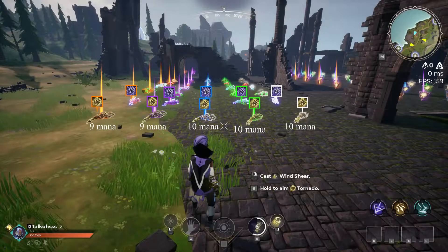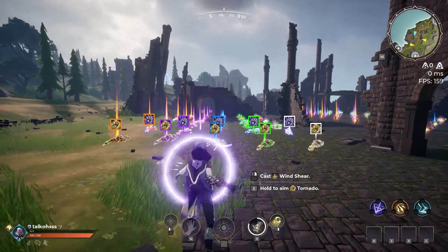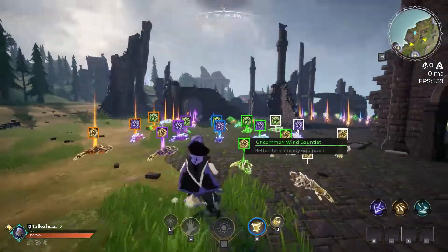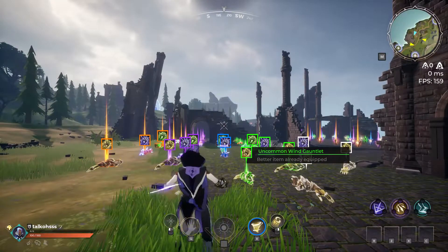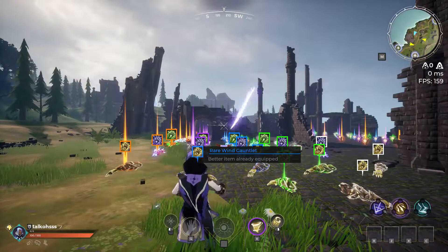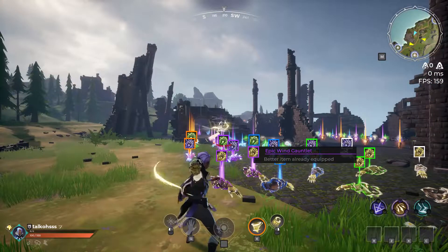The next fun fact is the mana efficiency on all the wind gauntlets. From common to rare, it's going to take 10 mana, and then on epic and legendary, it takes 9 mana. You can see the difference here — with no amulet, windspamming all five gauntlets, from common to rare I can only do six windshears, but epic and legendary I can do seven.